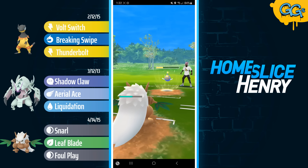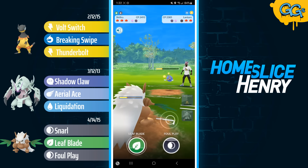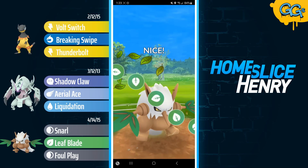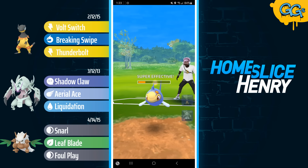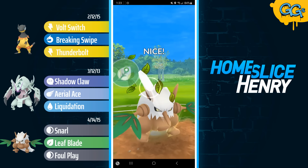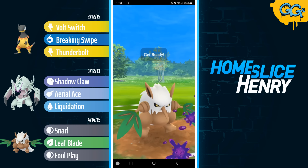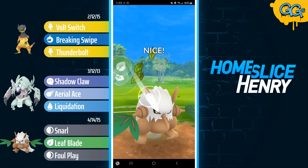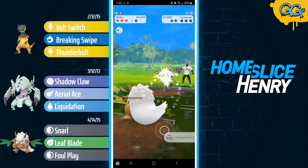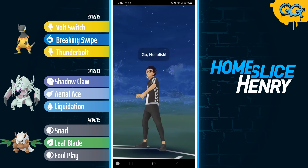Leaf Blade connects. Shiftry continues to farm. Lantern fires off the Surf — not going to be an issue for the Shiftry. Shiftry overfarming, very close to 100 energy. Going for an undercharge on the Leaf Blade that will still KO. In comes the Tentacruel — now I have back-to-back Leaf Blades. This is a terrible matchup for Shiftry, but I have a massive energy head start. Leaf Blades back-to-back — Tentacruel lives on one HP, but Shiftry gets the Snarl down to take the win.